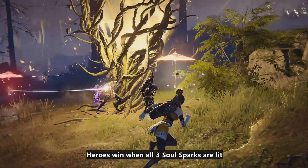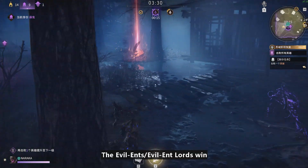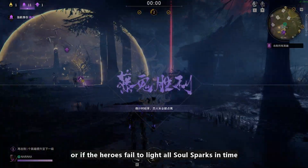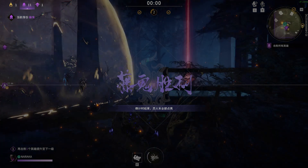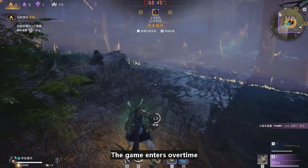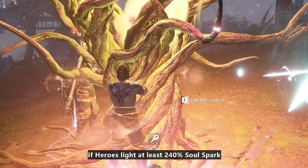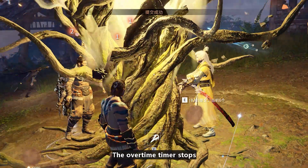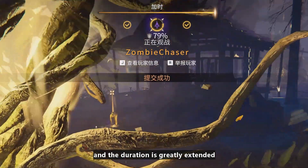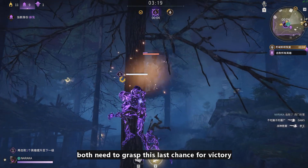Heroes may no longer attack or identify one another after all Evil Ent Lords are killed. Heroes win when all three soul sparks are lit. The Evil Ents or Evil Ent Lords win if they defeat all heroes or if the heroes fail to light all soul sparks in time. The game enters overtime after the countdown ends if heroes light at least 240% soul spark. The overtime timer stops if the heroes hand in ratons and the duration is greatly extended. Heroes and Evil Ents both need to grasp this last chance for victory.